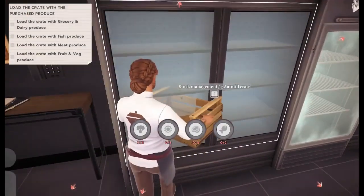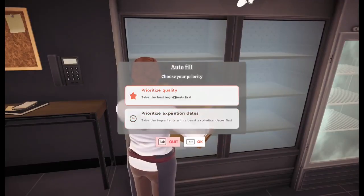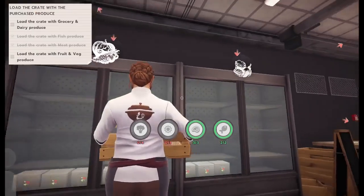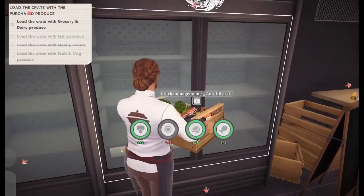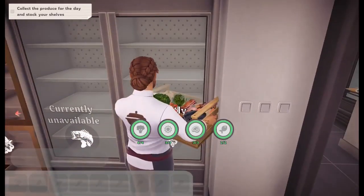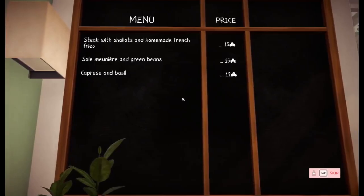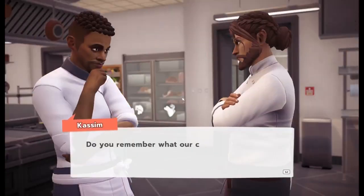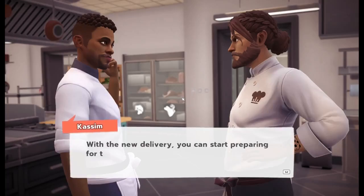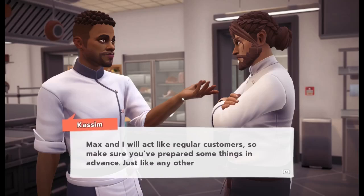Pick up the crate. Autofill crate — just hold E. Expiration dates: first in, first out, baby. FIFO away. Doesn't matter, because we only have enough ingredients for today, but we'll just autofill everything with everything. Now we stock our shelves. Stand in the middle of everything and press E. There we go — meat, veg. We got our blackboard all set up — I think we're actually going to do a service now. Do you remember what our cooking instructor used to say? Always preparing in advance is a key to success. With a new delivery, you can start prepping for this evening's practice service. Max and I will act like regular customers, so make sure you've prepared some things in advance, just like any other day.